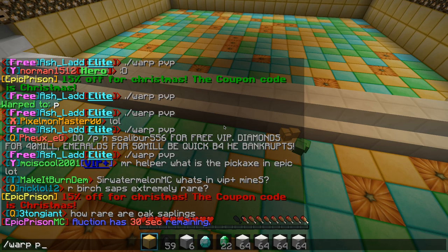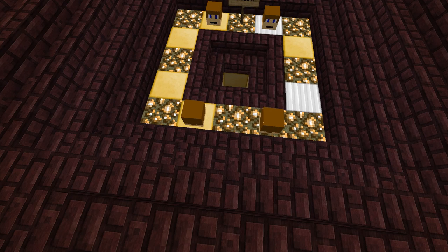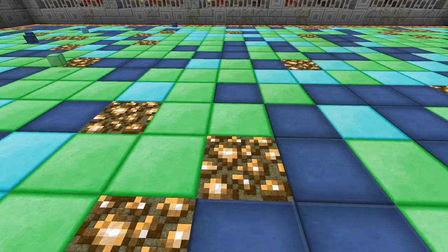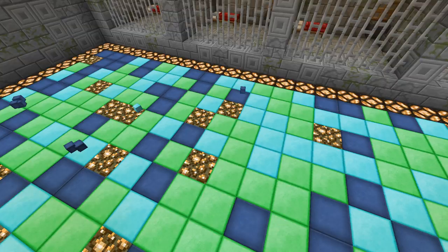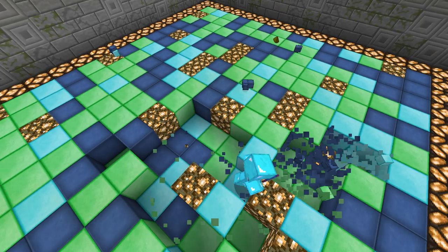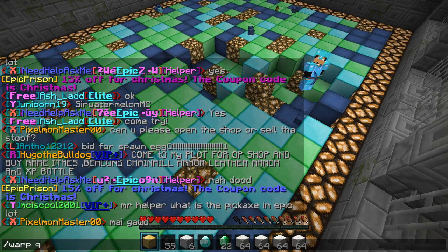You might want to mine if you want some gold. Mine Q has lapis blocks, emerald blocks, diamond blocks — yeah, I think that's a pretty good line.